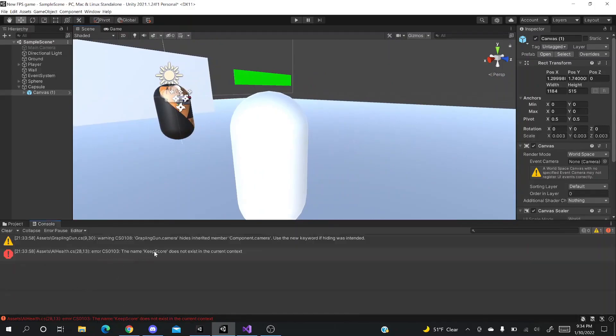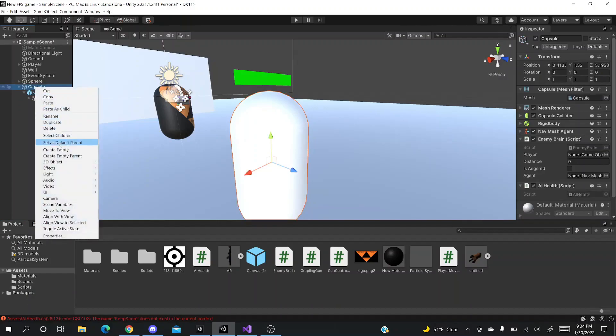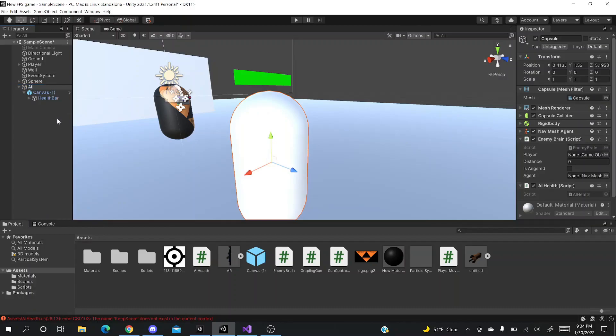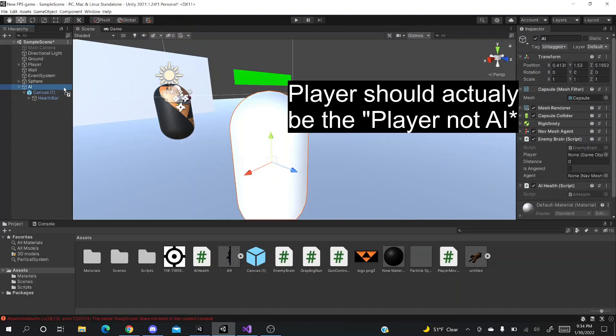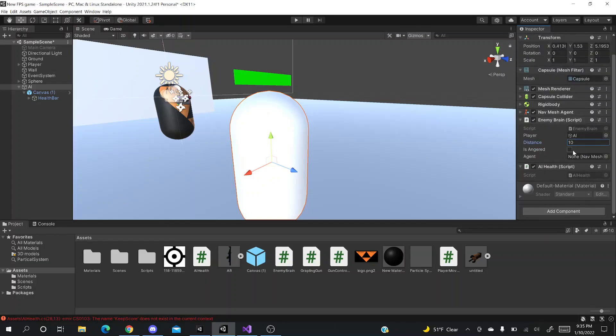Now it says you're missing the Keep Score feature, which is in your gun script — we'll fix that at the very end. Let's rename the capsule to 'AI' so we know it's the enemy. Go into the AI and you should have the player assigned. Set the sight distance to 10 — this is how far the enemy needs to be before it sees you. For 'Agent', drag in the NavMesh Agent component. AI Health will be used once the gun is working.